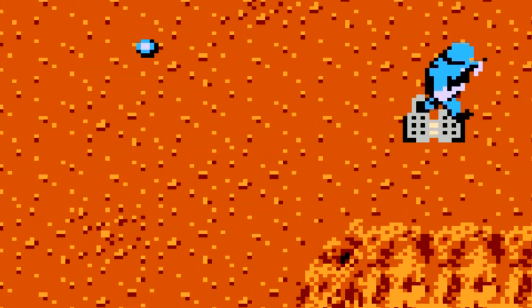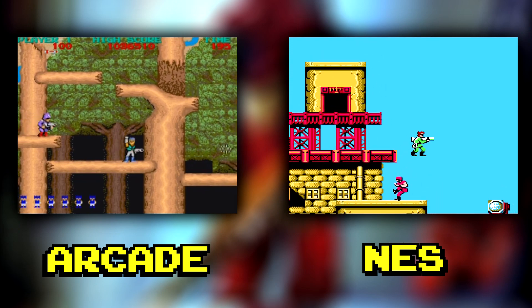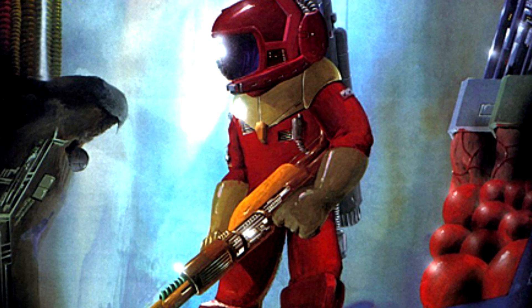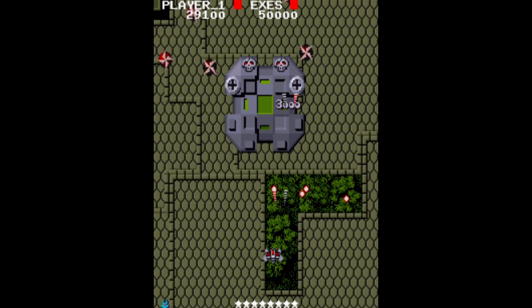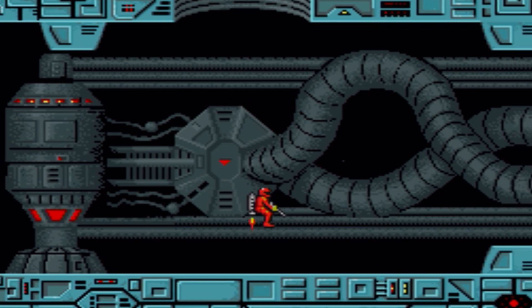Commando introduced hidden rooms and power-ups in its NES version and continued this trend with Trojan. But other games would often be completely rehauled from their arcade counterpart, such as Bionic Commando, and it all started with Section Z. The arcade version of Section Z was released in 1985, and Capcom, having already dabbled in the vertical shooter genre, looked to change things up in the form of a horizontal one.